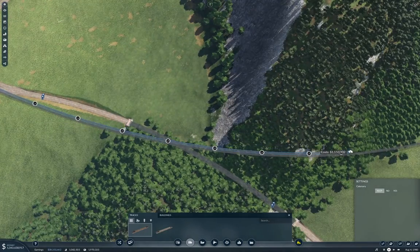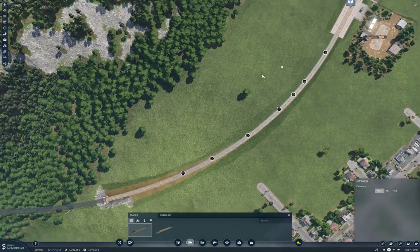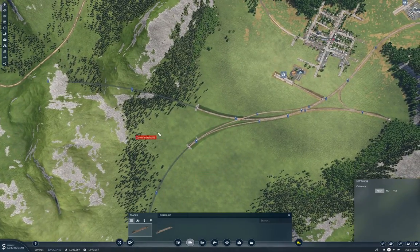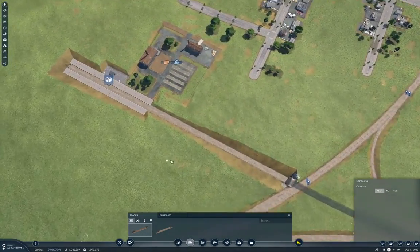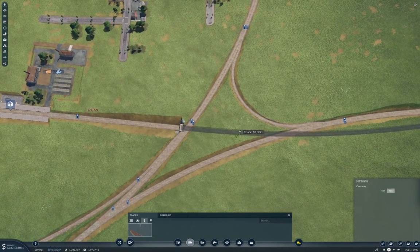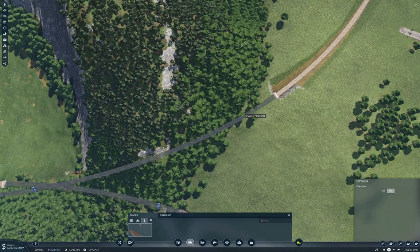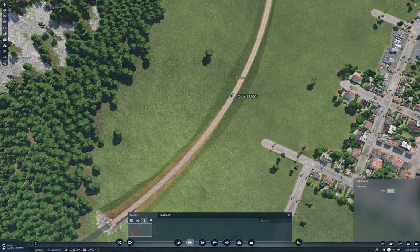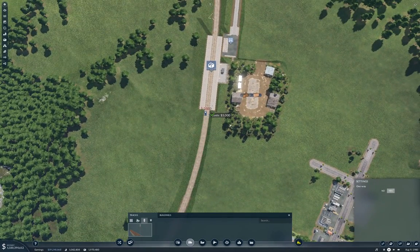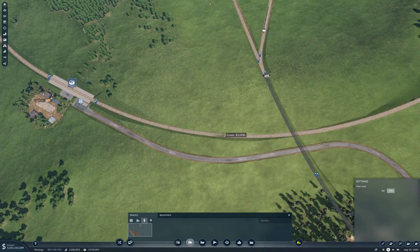In theory, that should get that part of the supply chain working. We need a signal or two on here — we'll stick a couple of those in. We'll do that and that, and this, up to here.